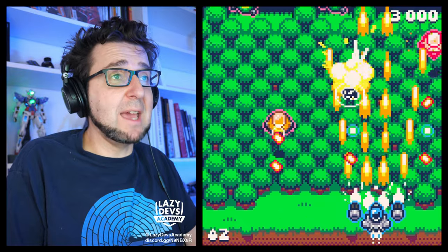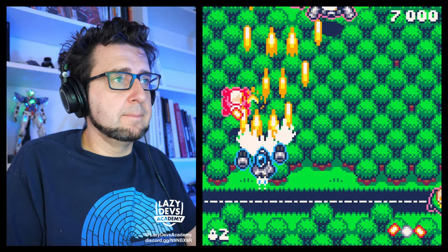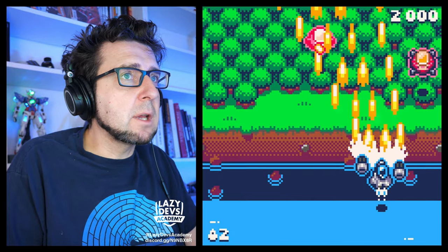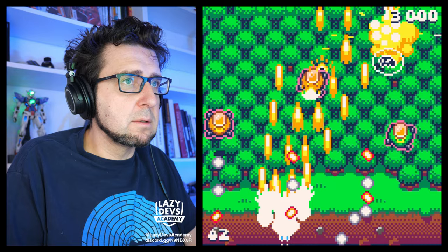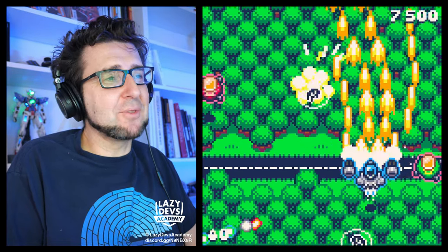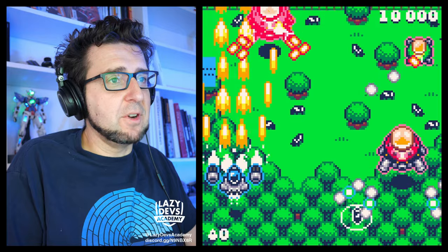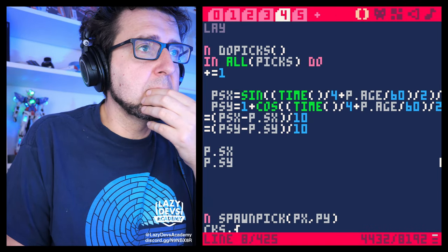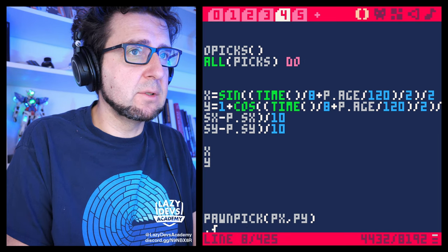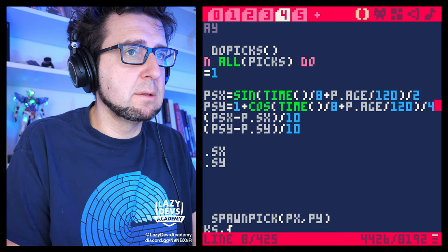You can tweak around those numbers but for now I'm happy with what I'm seeing. I also noticed that the bubble animation continues when you get hit — it doesn't freeze because it's called in the draw function — and I think I'm fine with that. Very bubbly, very nice. Let me also simplify the formula a bit: divide the time by 8 and divide the age by 120, which saves us a few operations and looks exactly the same.